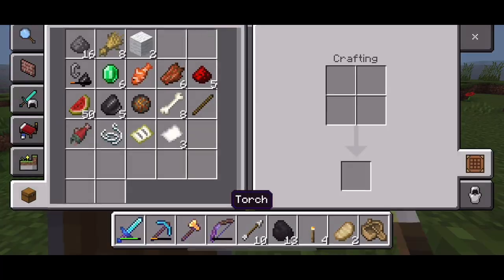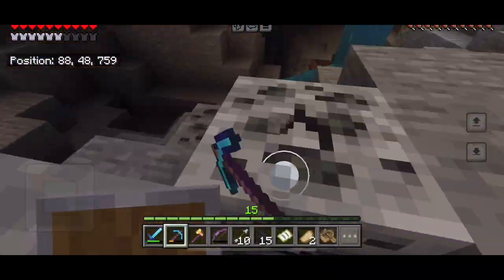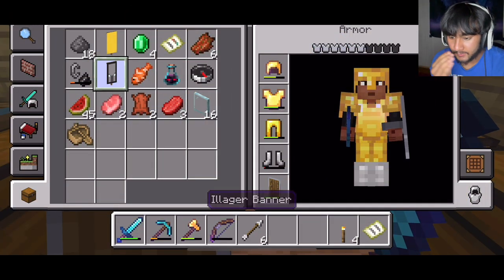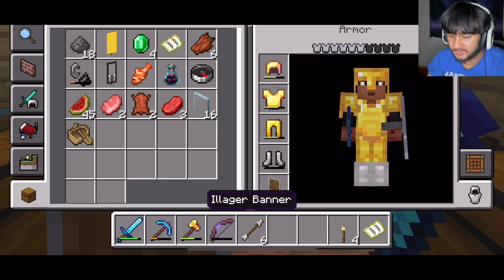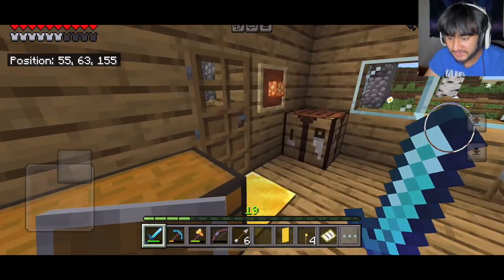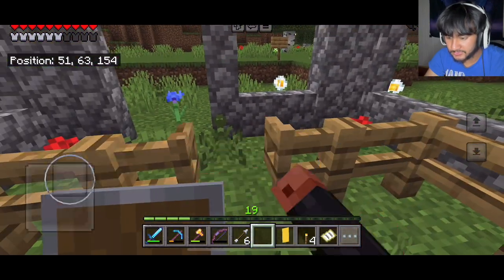I kept on leveling him up to the point where I got the trials chamber map. I don't think y'all really get to see me getting it from him, but I did get an achievement out of that. Also, them pillagers that were passing around my house — I finished them off. That's why I got these illager banners and this ominous bottle that lasts for like a hundred minutes if I drink it.